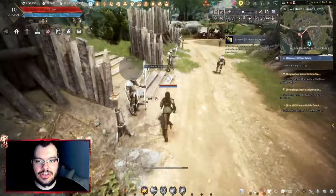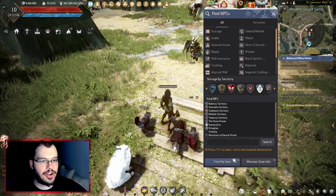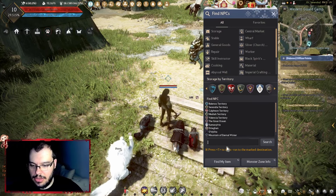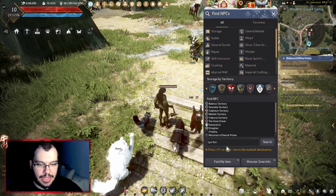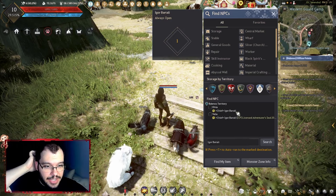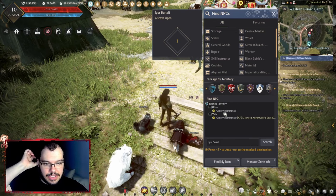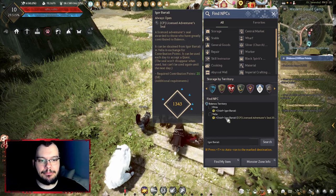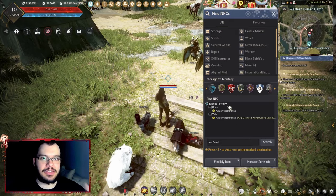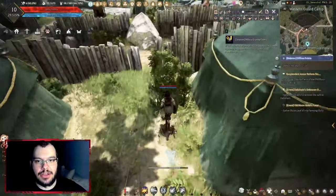Getting NPC knowledge also helps with navigation since there's a find NPC function. You can just type a name — for example 'Igor Bartali' — press enter, and it tells you he's in Olvia as the chief, or in Velia as the chief. He's apparently in both towns somehow. That's one of the reasons you want NPC knowledge — it also just generally helps you traverse the map more easily.